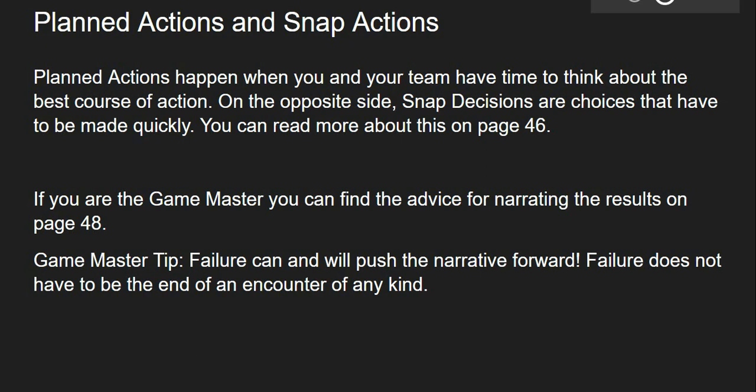If you are the game master, you can find advice for narrating the results on page 48. A tip for all game masters: failure can and will improve the narrative. You can use failure to push the story forward and improve the narrative as it was already happening. Failure does not have to be the end of an encounter of any kind. Try not to stall too much when your players fail something — use that as a way to make the narrative better and keep the game going forward.